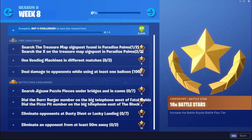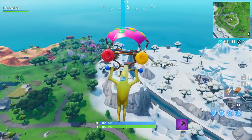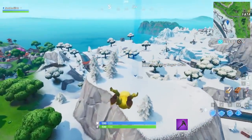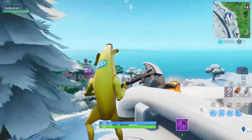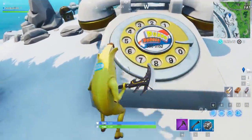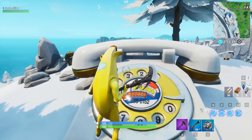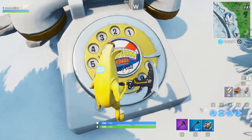The next challenge is dial the Durr Burger number on the big telephone west of Fatal Fields, and the Pizza Pit number on the big telephone east of the block. Fortnite keeps using this exact location to add in challenges — they had a candy cane right there in December for the Christmas challenges, and now they've hidden the phone for the Durr Burger challenge right over here. We can already see the giant phone — they've hidden it literally in the exact same spot. There are trees around it and a treasure chest. The phone says you gotta dial the Durr Burger phone number: 555-0152.